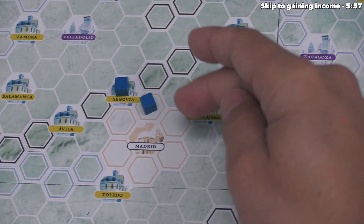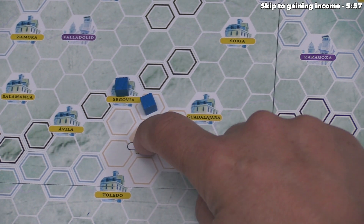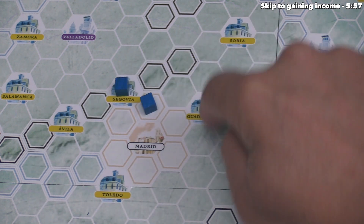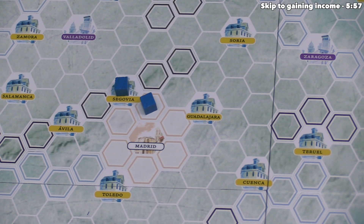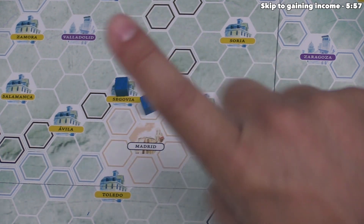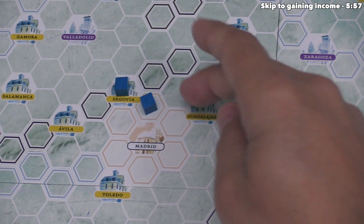Some special aspects to the Madrid area: you cannot put a cube into the middle, and you can have at most one cube in any of the outer Madrid areas. Now that we've placed a cube here, we cannot place any more of our cubes in the other outer Madrid spots for the rest of the game. These outer Madrid spots can hold at most one cube, whereas every other spot on the board can have two cubes.